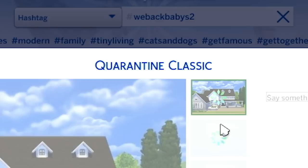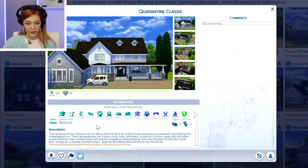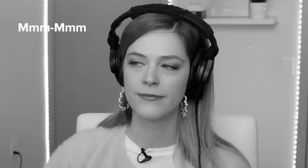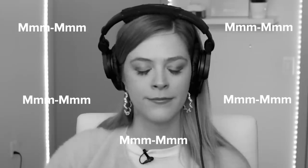This one's called Quarantine Classic. This spacious home features a home office on the first floor and an en suite to help our Casey keep somewhat sane during this challenging time. Includes a backyard pool. I'm like the Edna Mode from Incredibles — no pools.